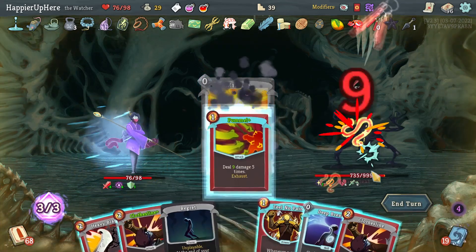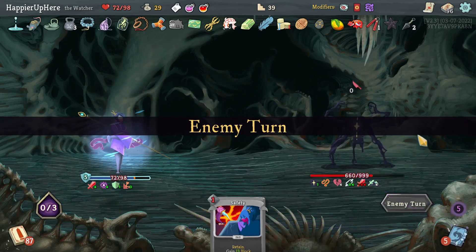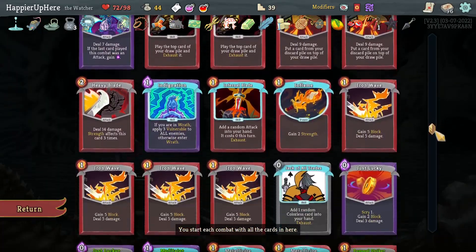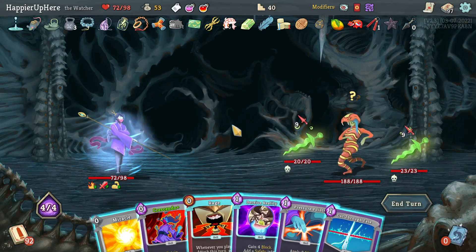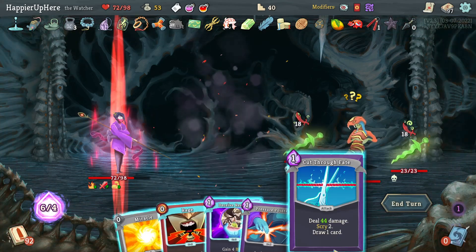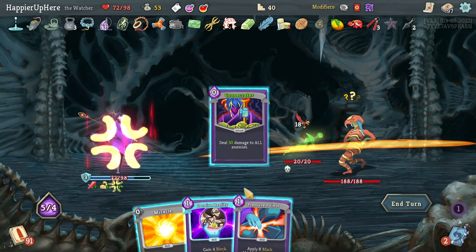Clothesline, Consecrate, Just Lucky — and next turn I'll play another Clothesline. 90 — Heavy Blade is a lot of damage. I'm going to Meditate — let's meditate Heavy Blade and Clothesline back. Can't play both but that should be fine. Let's do Miracle, Pummel, then Heavy Blade. I probably should do Feel No Pain and Deep Breath hoping to make the Regret deal less damage — that didn't work, but fine. Worship, Signature Move, Just Lucky — Worship wouldn't be a bad idea but I don't have any other Worships. I do have two Just Luckies — let's take it hoping for a third or fourth one.